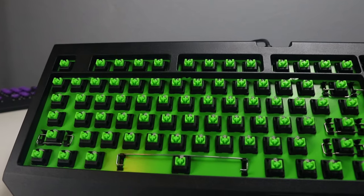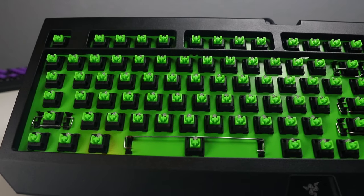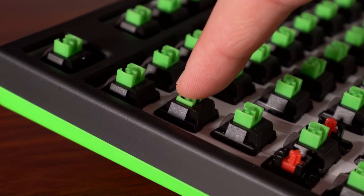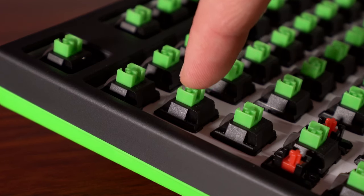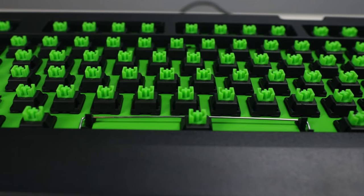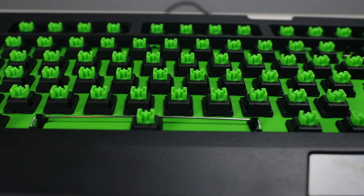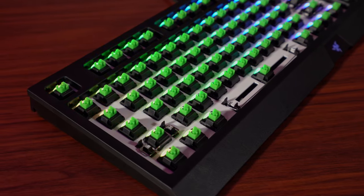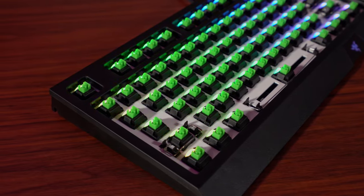Later that same year, we got an updated version of the Black Widow Ultimate which would see another improvement to their switches with the addition of sidewalls, which adds stability to key presses, greatly reducing key wobble, and makes them more dust and spill resistant. I think this was a really good improvement to their switches, and while this change was first introduced with the Black Widow Ultimate 2017, these switches are now rolled out on all Black Widow keyboards.